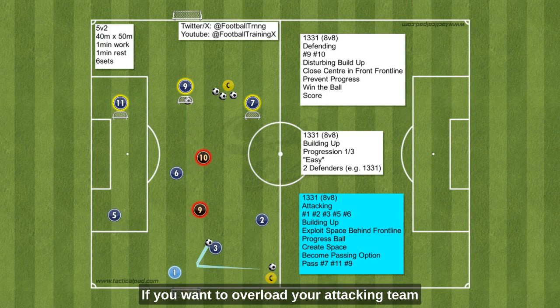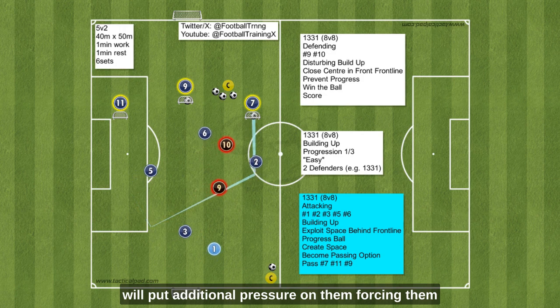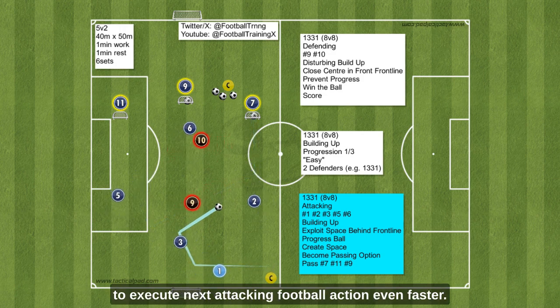If you want to overload your attacking team, reduce the space in which they operate. This will put additional pressure on them, forcing them to execute the next attacking football action even faster.